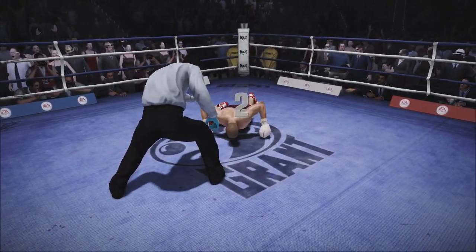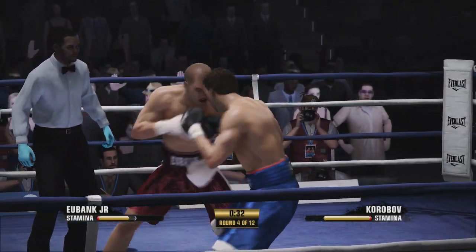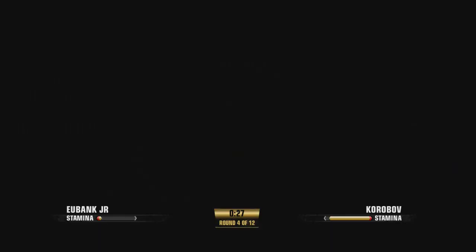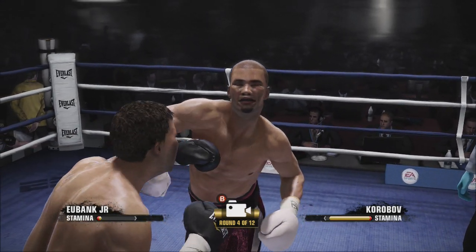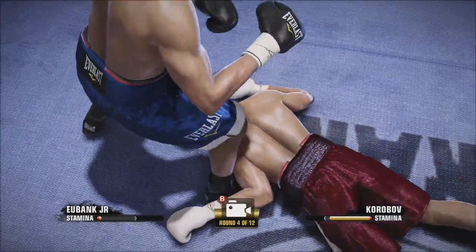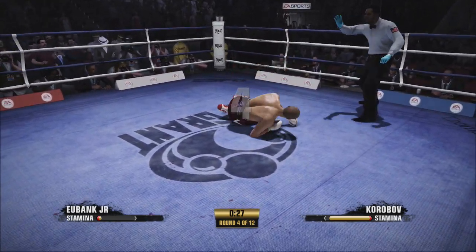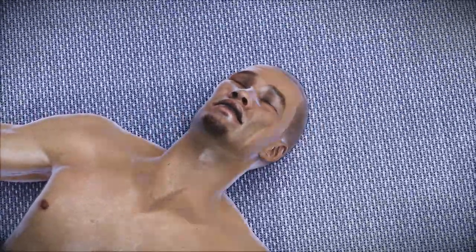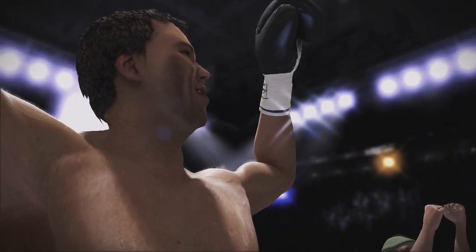One, two, three, four. He went down from a big shot — now he's got to have some big guts to move along. And once again he goes down. The question is, can he rise up again? One, two, three, four, five. The ref stops the fight. The next generation's unable to get up and continue on. Ladies and gentlemen, by knockout, your winner — the killer.